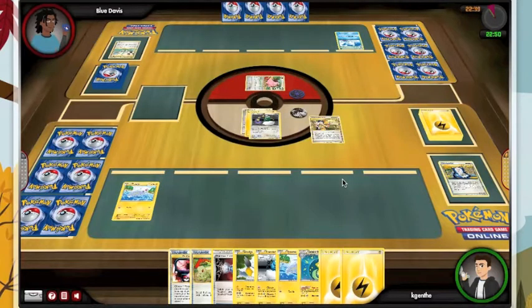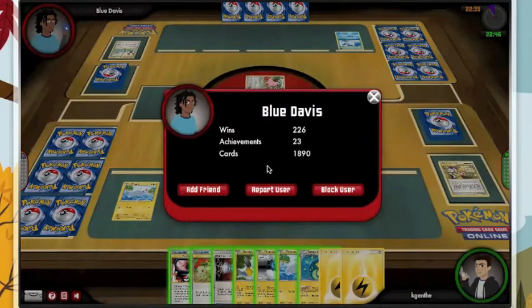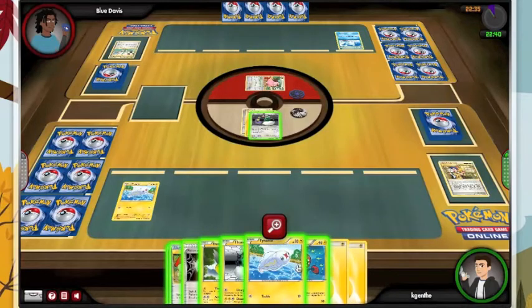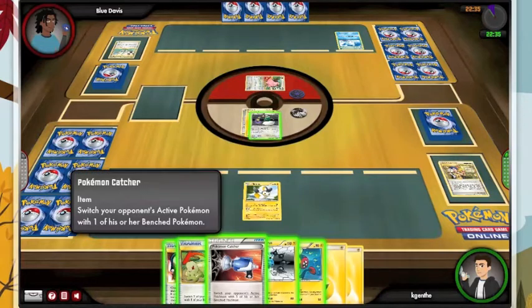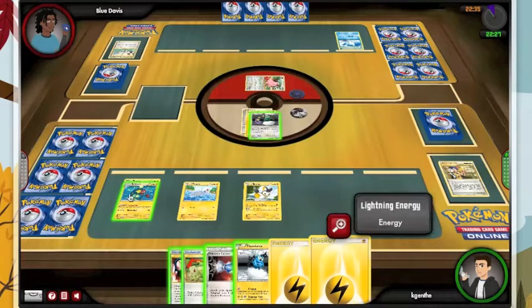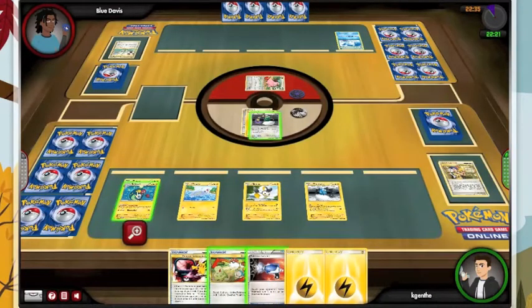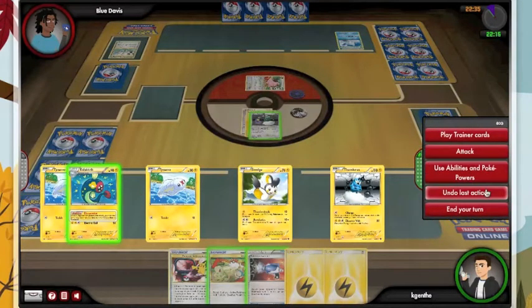Even going second and not getting the first turn Collector, I am already setting up significantly faster here. He plays a lot more than I do and has a lot more cards, so he definitely knows what he's doing. I'm going to go Tynamo, Emolga — I've already laid my energy down. So I am going to lay my Thundurus just so I can start charging it up here, although he may Catcher my Electric, so I'm going to undo that.